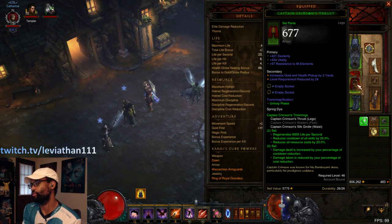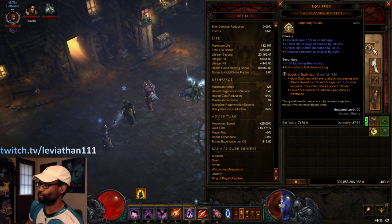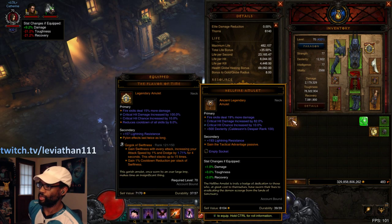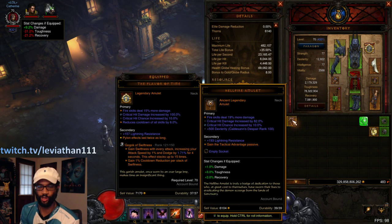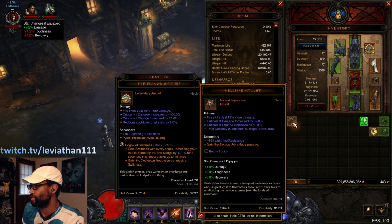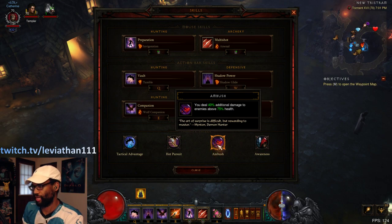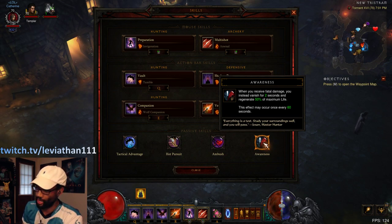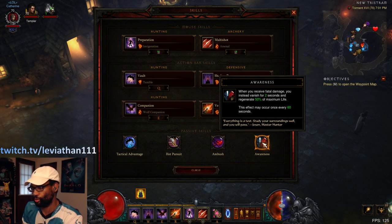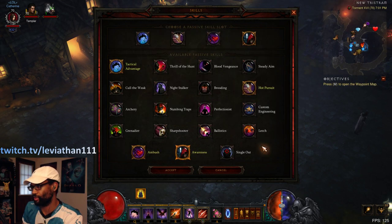I'm using Flavor of Time, but I do think you can go with a Hellfire Amulet because if you can farm a really good one, it'll go a long way. There are so many great passives you can utilize when speed farming regular rifts. The ones I'm currently using are Tactical Advantage for extra movement speed, Hot Pursuit for the same reason, and Ambush so we can get more one-shot kills — really nice upfront damage. As a hardcore player I want Awareness, because we're not invincible anymore since we're no longer using Gold Wrap.